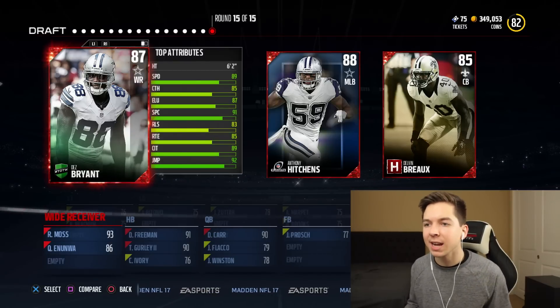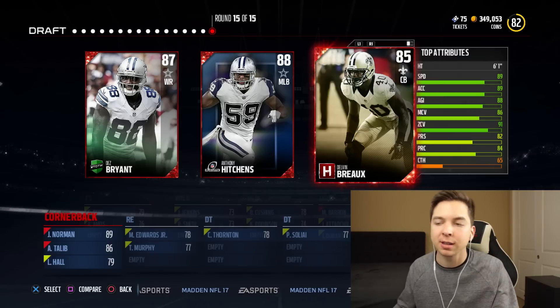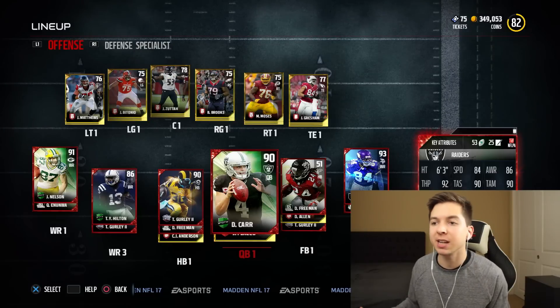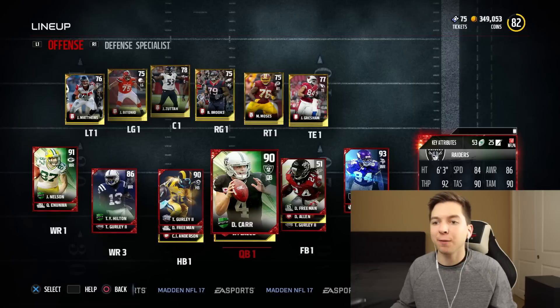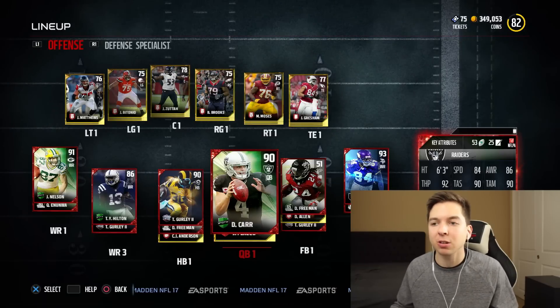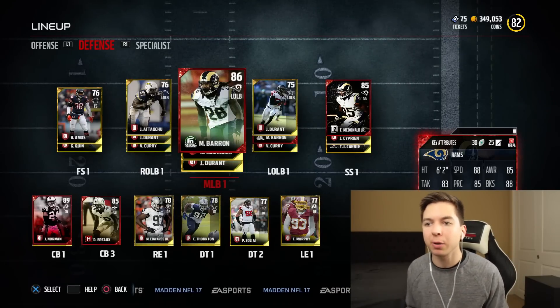We have another choice here — Dez Bryant at 89 speed. But we're obviously going to go with the cornerback. Delvin, welcome to the team. So I just put the team together; the draft actually ended up really well. Our offense is stacked — five wide receivers, two running backs, and a quarterback. Defense is pretty good too; linebackers are a little weak but we got Mark Barron.